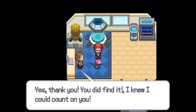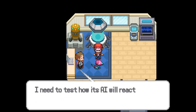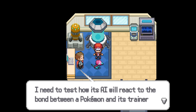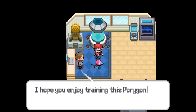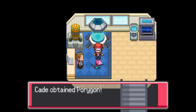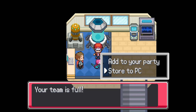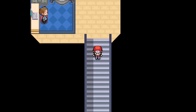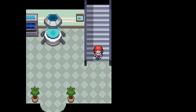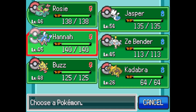We pushed him down - easy peasy, took forever but we got him. Let's exit. 'Thank you, you did it! I knew I could count on you. As a token of my gratitude I'll give you this Porygon - I need to test how its AI will react to the bond between a Pokemon and its trainer.' Obtained Porygon! I love Porygon, especially all the fusions you can do with him. I'll put it in the PC for now - Porygon has some of the greatest fusions.